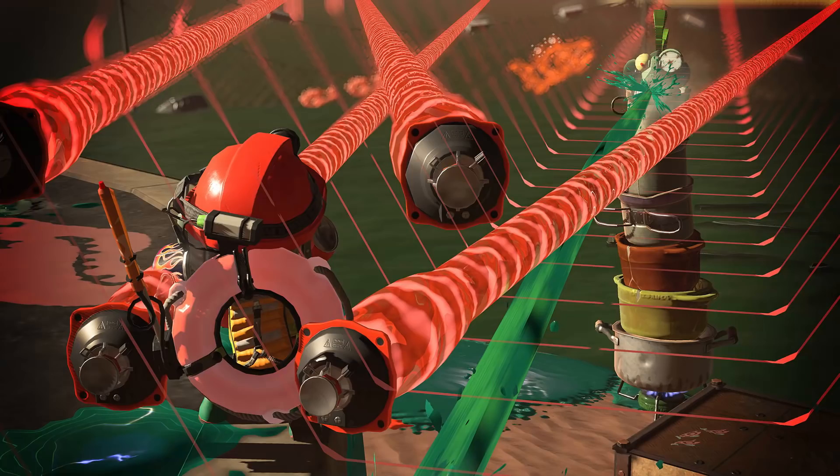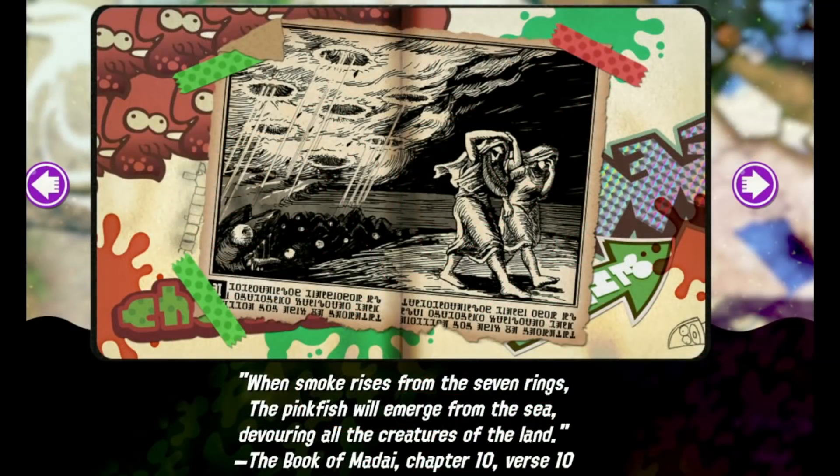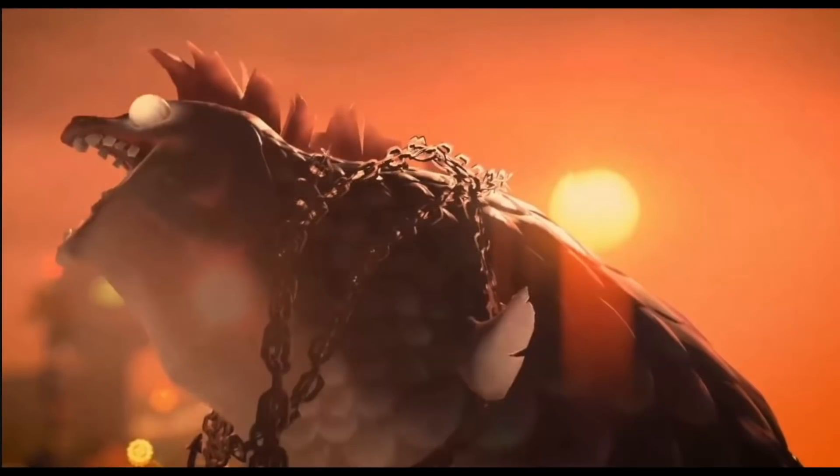Because it's just a straight line, you don't get a huge benefit from using the special far away, meaning unlike something like Stingray, it'll work perfectly fine on mid or short range weapons. I'm still curious if the whales can be destroyed — personally I think they absolutely should be, as it would add more counterplay. A viewer named Zenshi also pointed out an old scroll that says 'when smoke rises from the seven rings, the pink fish will emerge from the sea, devouring all creatures of the land' — which could absolutely be referring to this special.